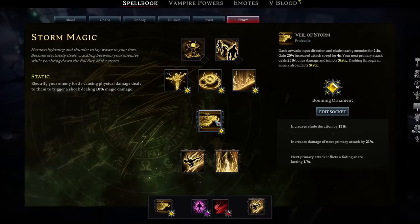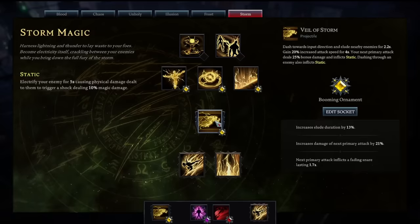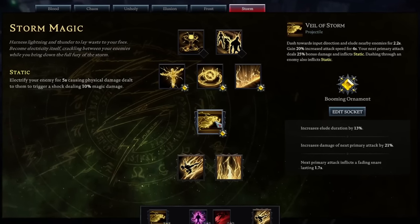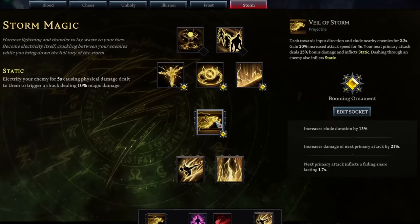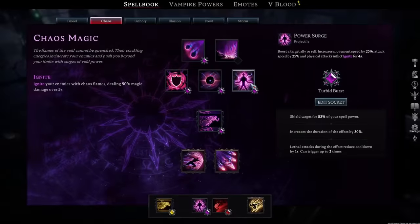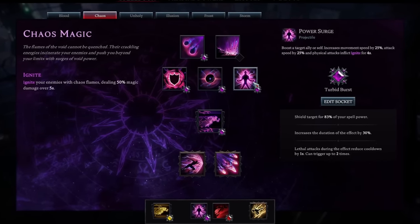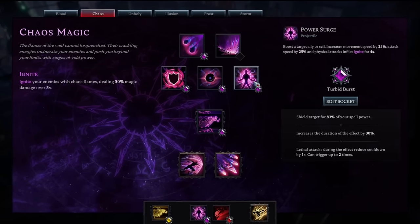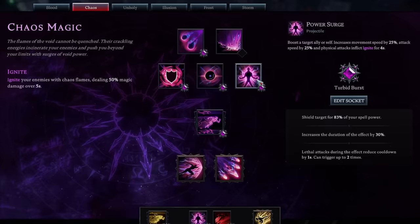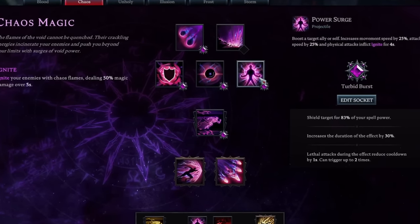For the Veil of Storm jewels, I highly advise trying to get one that increases the elude duration as well as increasing the damage of your next primary attack. Other than that you're probably going to end up with the next primary attack and Flux of Fading Snare, because there's not a whole lot of different options on the Veil of Storm jewels. For Power Surge, you definitely want the shield targeting a percentage of your spell power — this allows you to heal while you're shielded, making you really tanky. Increased duration is another really good one, and every part of this jewel rolls good stuff.